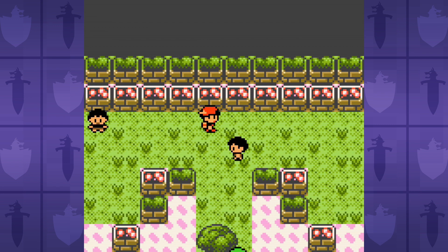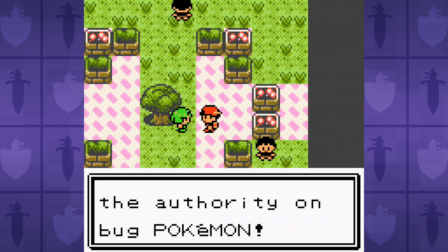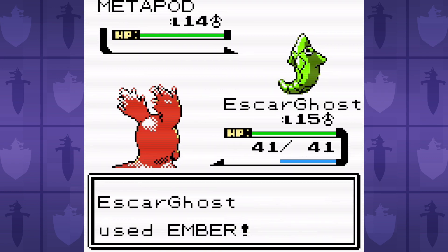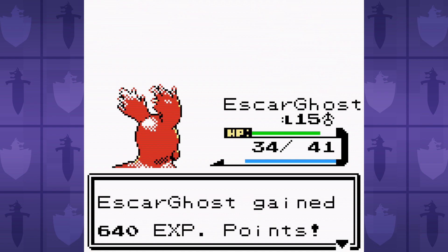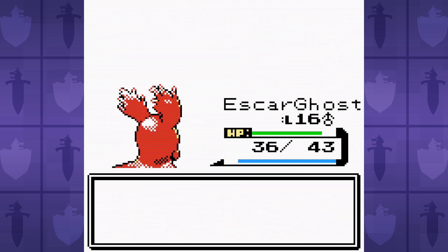After reaching Azalea Town, I first go to take on Bugsy the Bug type gym leader. He's a glorified grinding session for the upcoming battle with Bubs. At level 15 we learned Rock Throw, which is double super effective against the Scyther, and Ember quickly cremates his Chrysalis. Don't get too excited though, because Bubs is up next, and that's where things really start to get spicy.